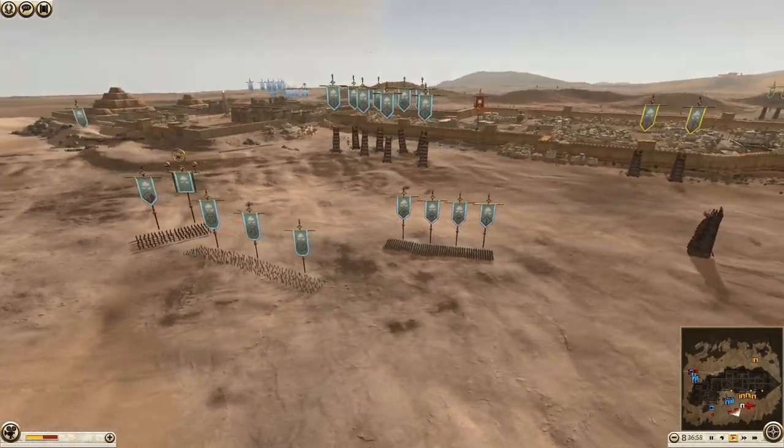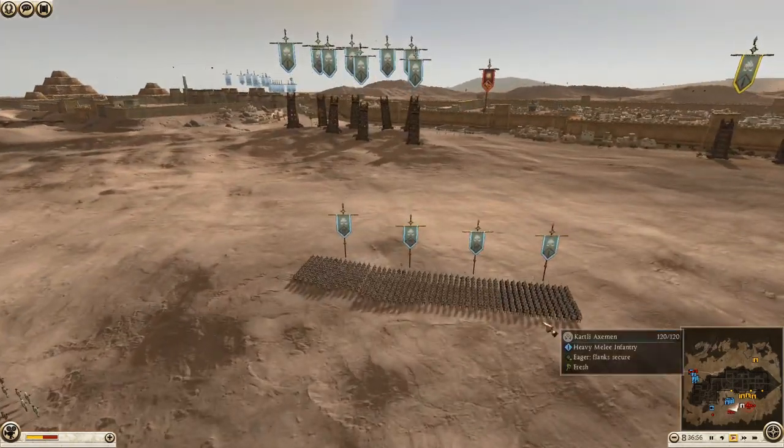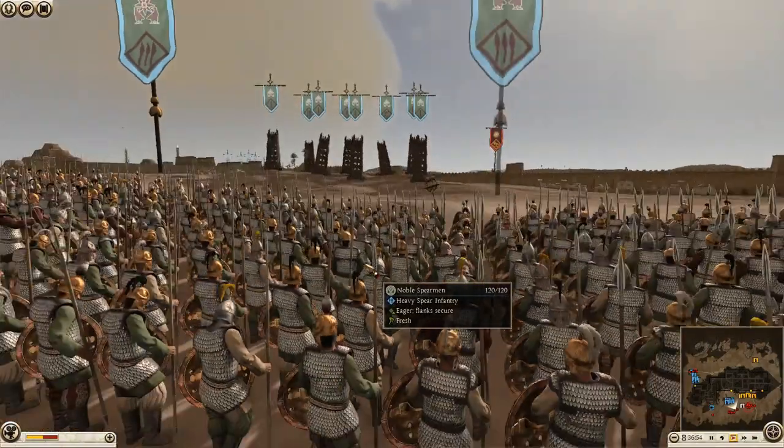The second army is pretty similar — apart from we have some Noble Spears here instead, and also some more Kartli Axemen. We also have Noble Spears, which are like some of the most elite infantry that army can bring.